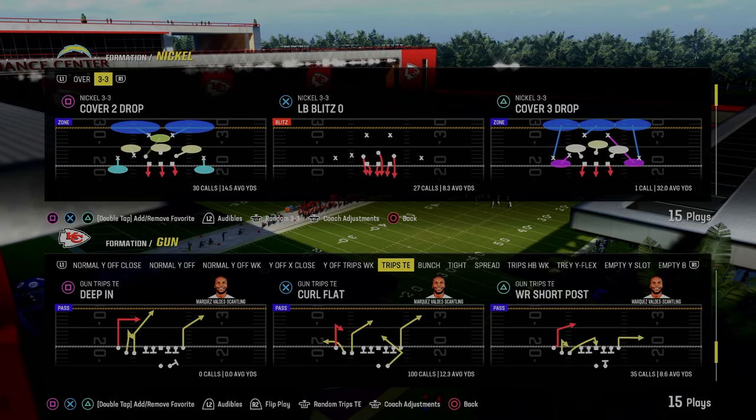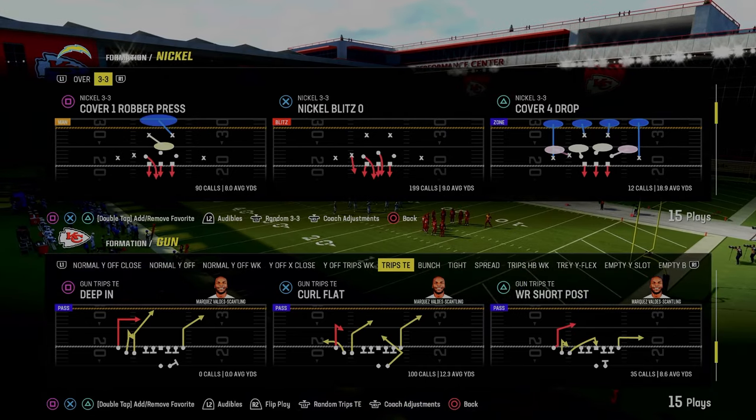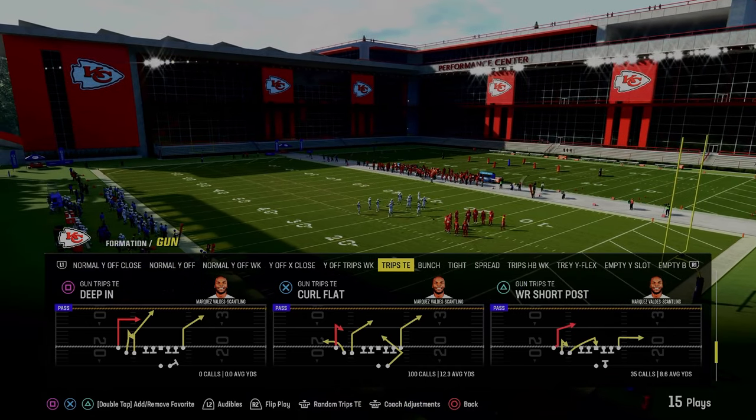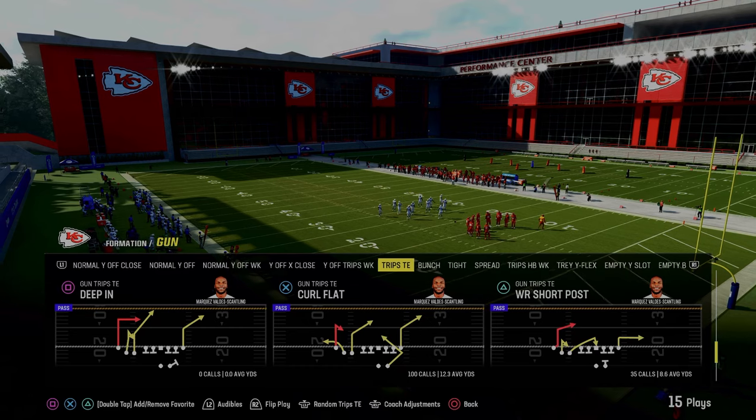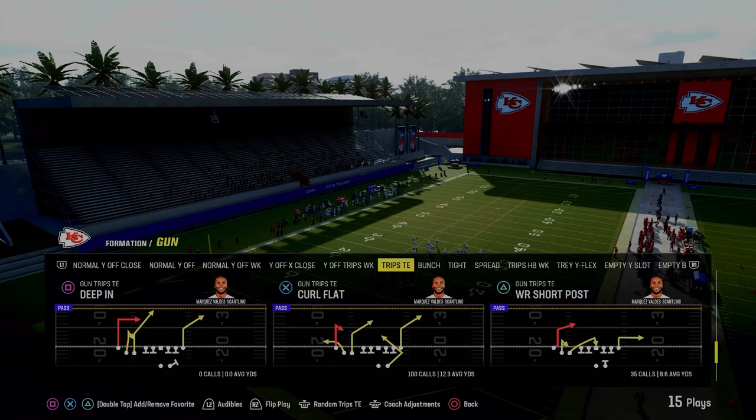In today's video, I'm going to be showing you how to run the wide receiver short post play out of the gun trips tight end formation in the Buffalo Bills offensive playbook. The wide receiver short post play is one of the most unique plays in Madden 24, and I believe it's only found in the Buffalo Bills trips tight end playbook.